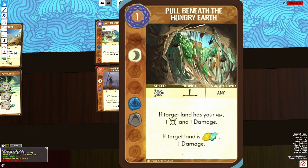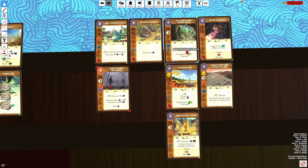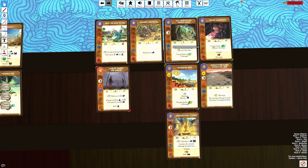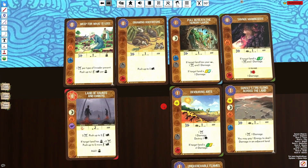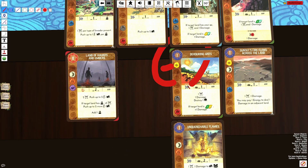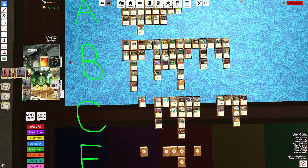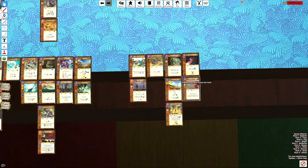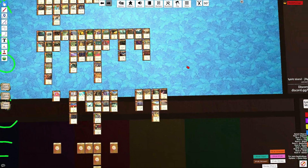Devouring Ants does two damage from a Sacred Site. It kills Dahan and has better elements — Sun/Animal is huge, since Sun makes the card very viable when comboing with different majors. It's probably a little better than Pull Beneath, but it definitely sees less play than B-tier cards.